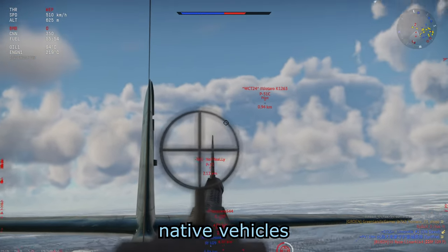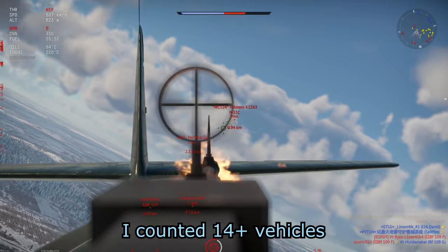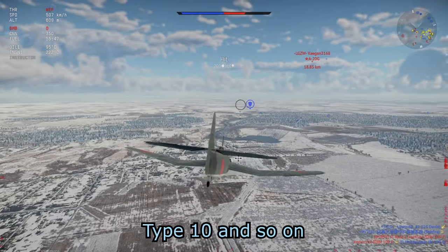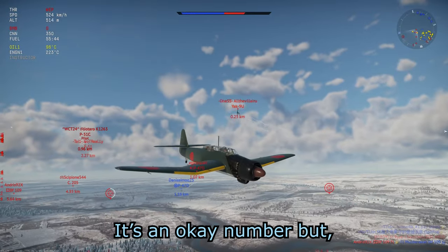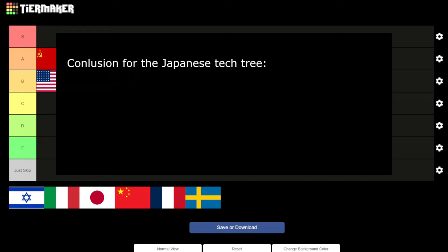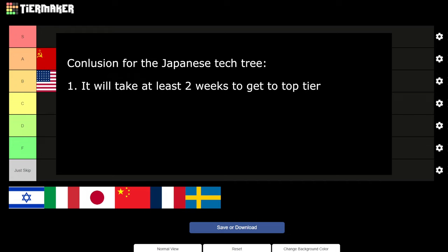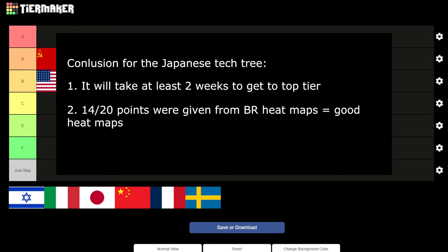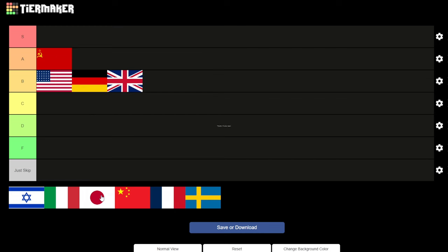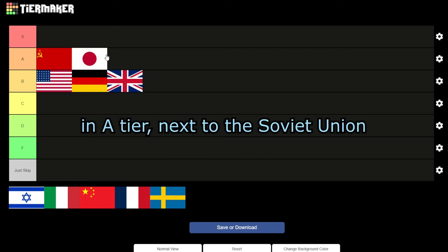Japan has 14 plus legendary vehicles, including the A6M, B6N, and Type 10 — an okay number for a smaller tech tree. Conclusion: at least two weeks to top tier, which is very good; 14 out of 20 from heat maps, which are very good; and 14 plus legendary vehicles, which is good for a small tech tree. I'll place Japan in A tier next to the Soviet Union.